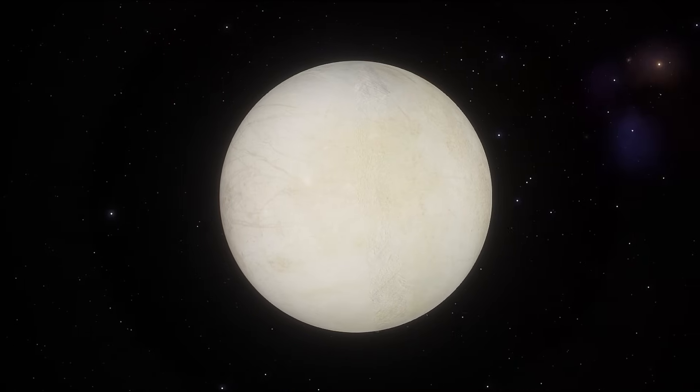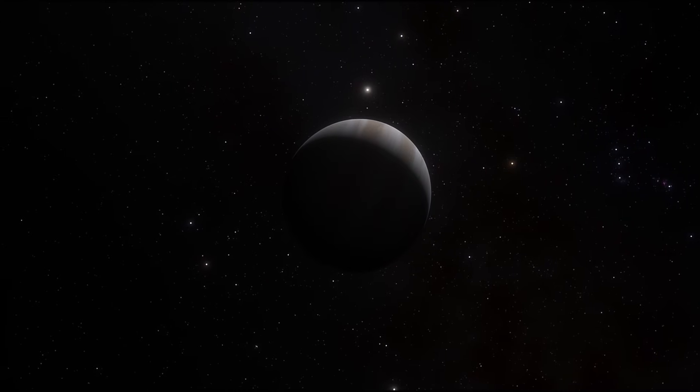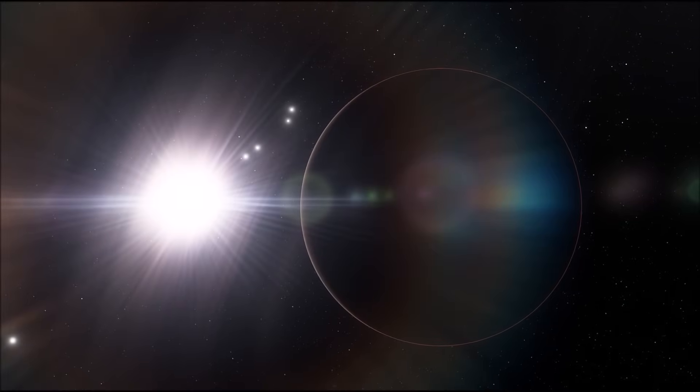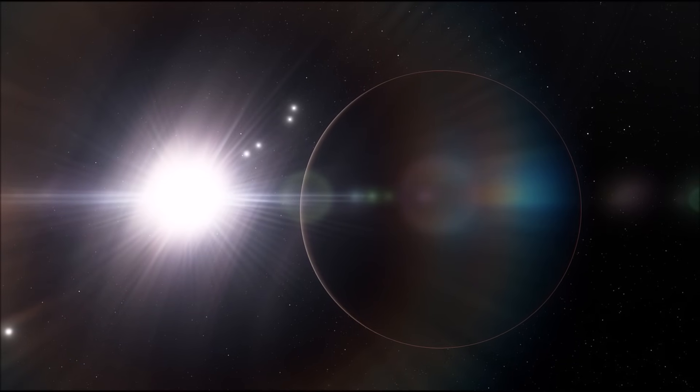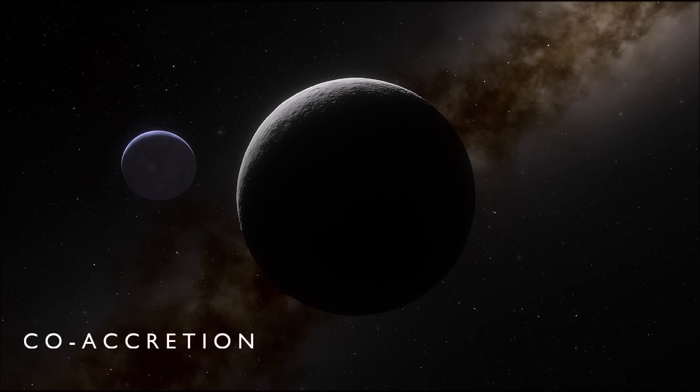Europa is composed of mostly silicate rock and ice, similar to the terrestrial planets, and while it is the smallest of Jupiter's four large moons, its mass exceeds that of Neptune's moon Triton and all the other moons smaller than it in the solar system combined. This composition indicates that Europa likely formed alongside Jupiter and the rest of the solar system around 4.5 billion years ago. Whereas infant planets accumulate mass via accretion around a star, moons that are not formed by planetary impacts can grow in a similar way around their planet through the process of co-accretion.